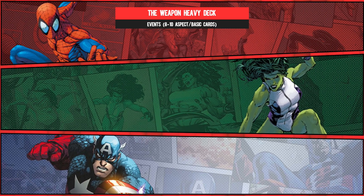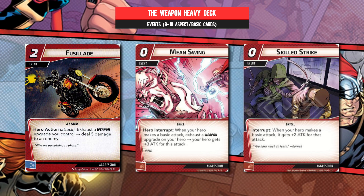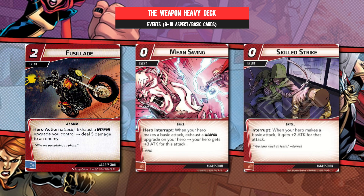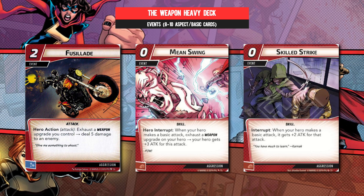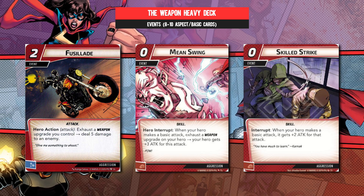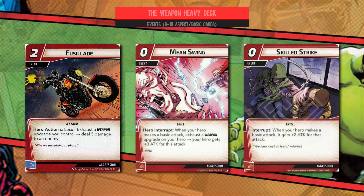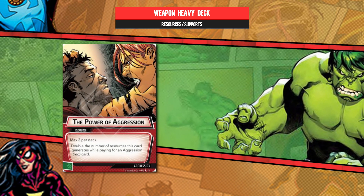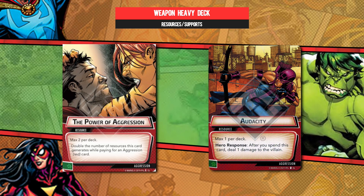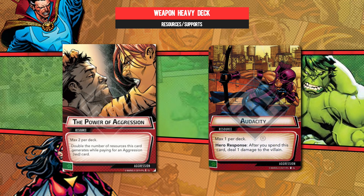But this isn't a deck all about the upgrades, because we're still packing 9 complementary events that look like playsets of Fusillade, Mean Swing, and Skilled Strike. Fusillade stays sweet, giving you value for money providing you're exhausting Yarnbjorn, which is the only one that can cope with exhausting without throwing a strop. But still — synergy! Similarly, Mean Swing is super sweet with your Asgardian weapon of choice, and Skilled Strike doesn't care what's in your hands — you're getting plus to attack for the cost of the card itself and being happy when you do it. Those last two cards especially mean that two copies of Power of Aggression might be overkill, so swapping one out for Audacity may well save your bacon. Remember, tough statuses on villains is a sad panda waiting to happen — well, Audacity solves that problem for you without breaking a sweat.